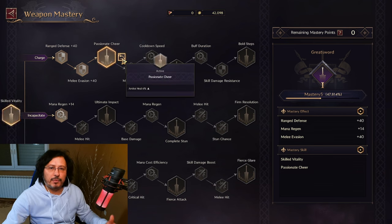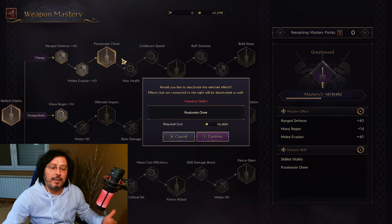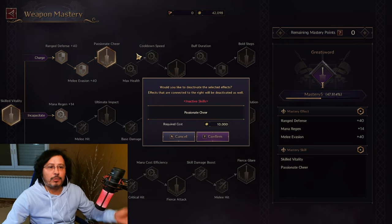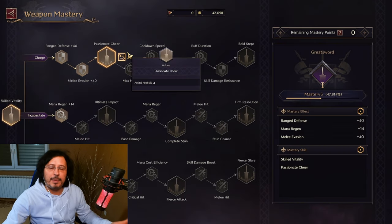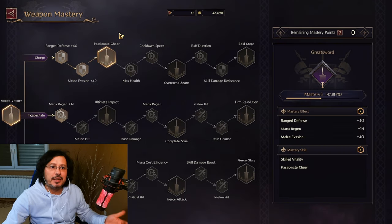You can reset your weapon mastery. If you're not happy with the direction you went, you can go back — it will cost you some gold, Solant, which is one of the in-game currencies of Throne and Liberty. I'm preparing a special video regarding different in-game currencies of Throne and Liberty. But now, let's go back to weapon mastery. How do you actually increase your weapon mastery? Where do you get these weapon mastery points?